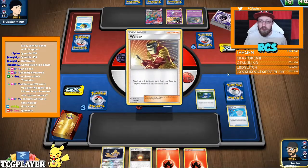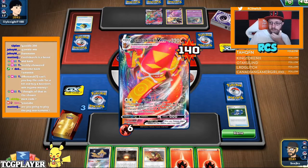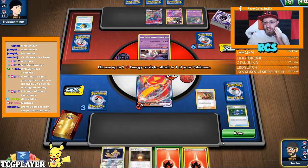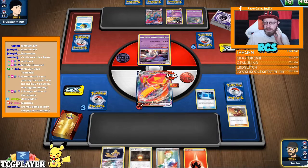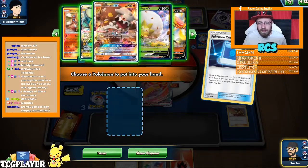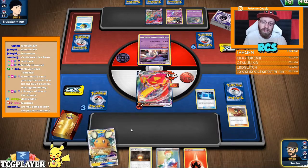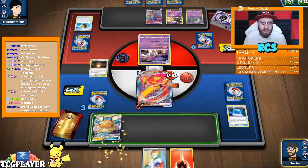Alright, we got a Welder! All I need is one. I kind of want this card to be in the discard pile. I kind of avoided the Firework Bomb because he missed that. I wish I could draw Boss's Orders — that's why in my IRL deck I play Ninetales, because I can discard two energies and go for it. No Boss's Orders, but I can just retreat and attach the energy.